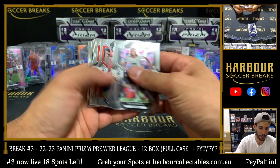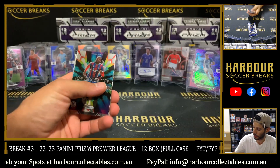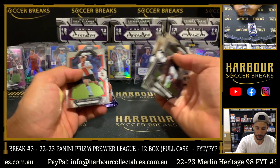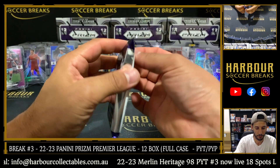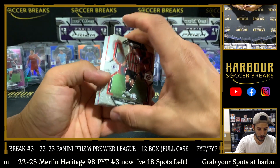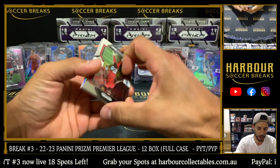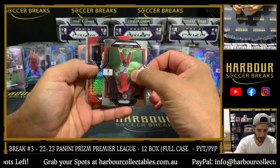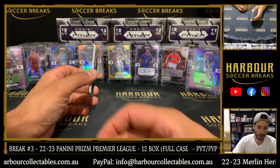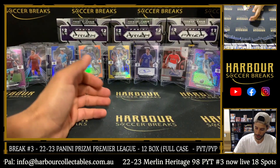Grab your spots in Merlin 98 — push that after this. Rodrigo Moreno Hyper. Calito on the Elise. Another Red Mojo to 99 — I just saw the team: Wolves. It is Pedro Neto, 50 of 99. And then Harry Maguire silver to finish out the box.